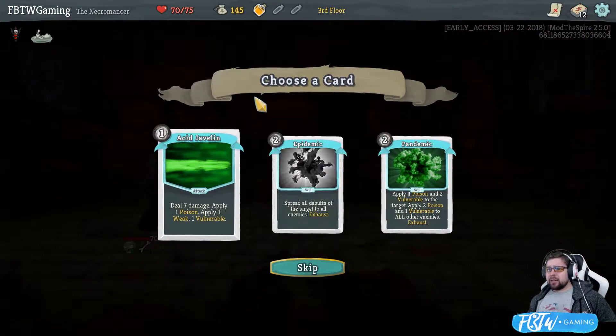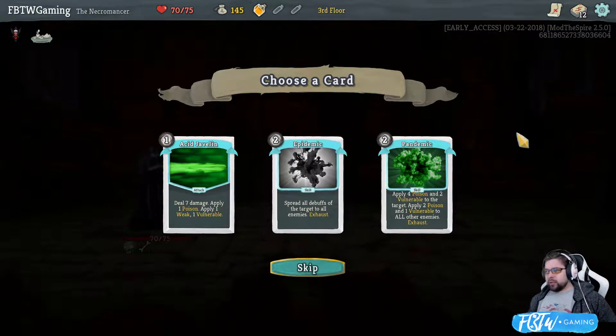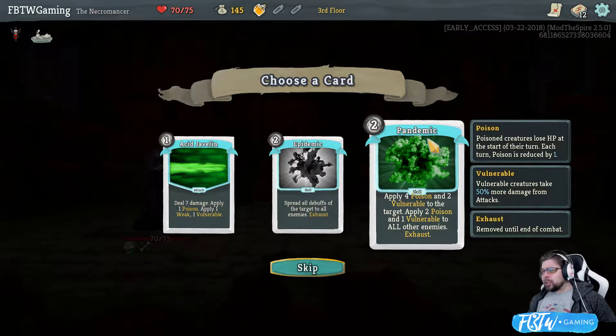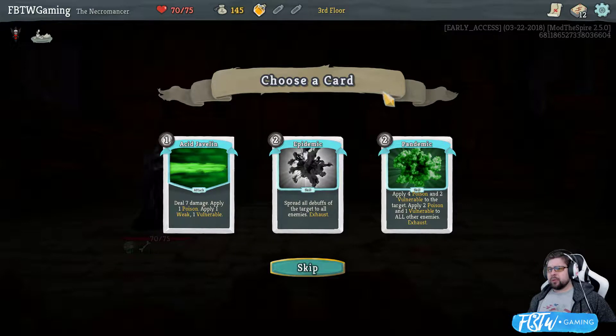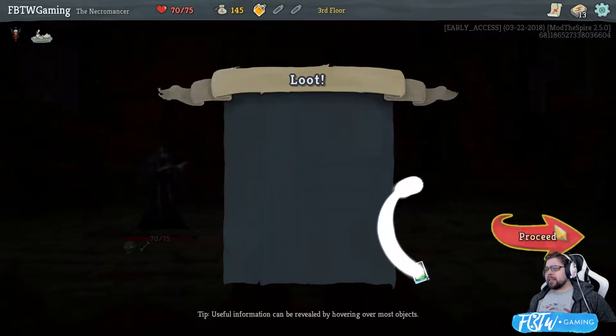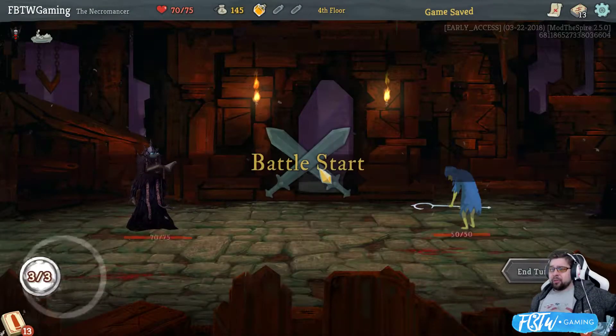I am a little low on HP. Spread all debuffs of target to all enemies. Exhaust. Well... Wait, what's this one? Apply four poison, two vulnerability to target. Apply two vulnerability, one... Wow. That could be fun. Epidemic sounds fun, too. Especially if you can somehow get... the blood thing. The blood fire.